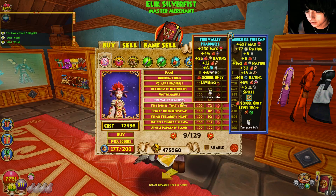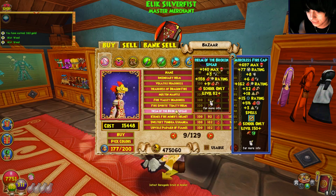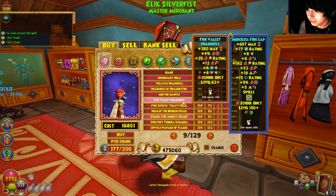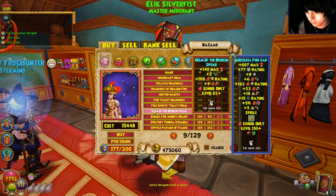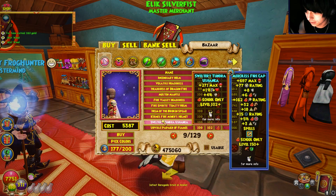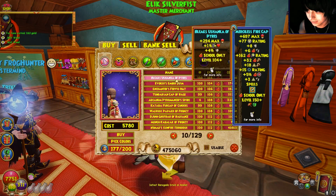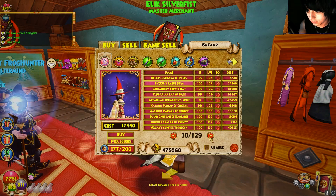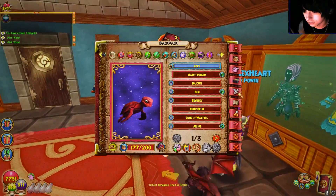After that, things start to go downhill. Comparing the Fire Valley gear to the Waterworks hat, it's night and day. These later Bazaar-style hats follow the same bad pattern: a tiny bit of pierce, a lot of critical, low health, and a tiny bit of damage. I can't imagine how hard a second Khrysalis would be using this gear instead of Waterworks. At level 102, it gets even worse — eight power pips, six accuracy, no damage, no resist. These gear sets are really bad.